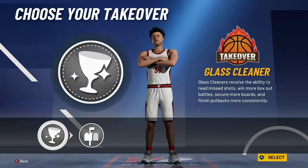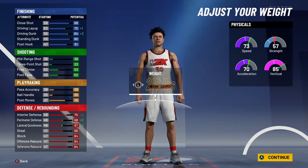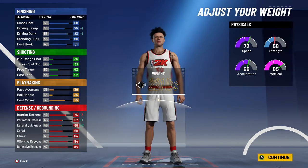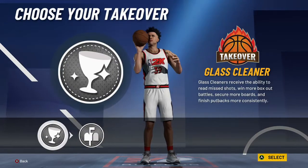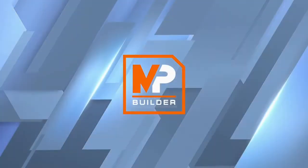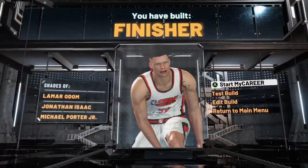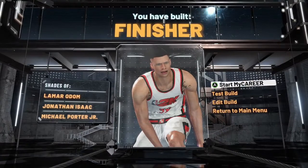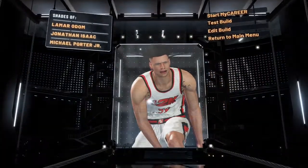Go with post scoring takeover. Big man cannot get slashing takeover for some reason — I don't know if it's because of the weight or something. I don't know what's wrong with this game. But yeah, let's go post scoring because that would really be dunking on people. So this is the Dwight Howard build right here, and it's called a finisher — that's literally what he is.